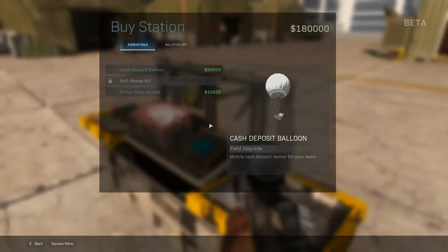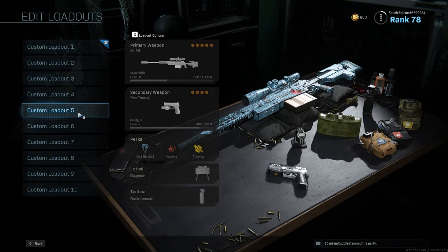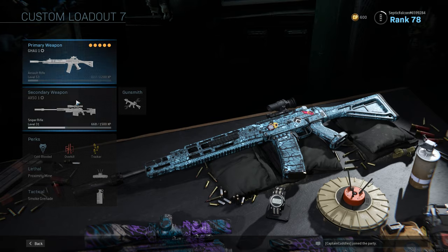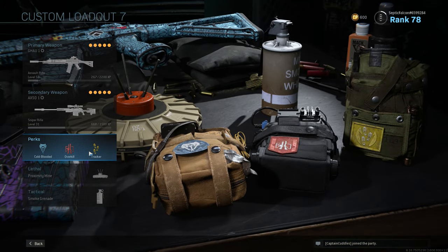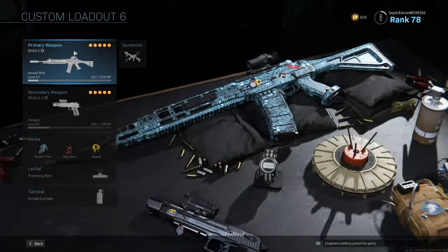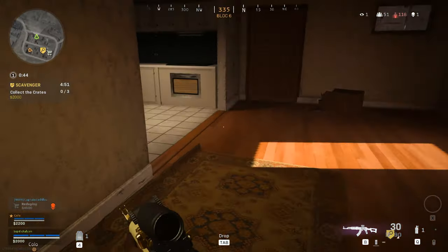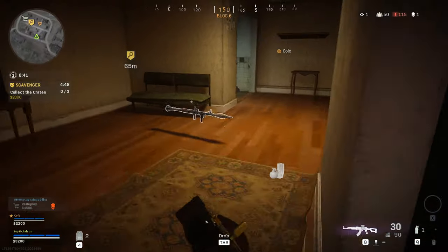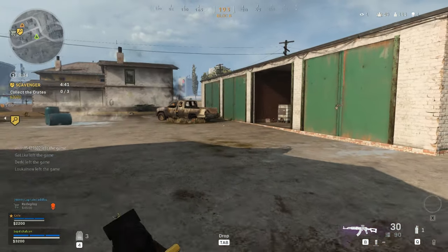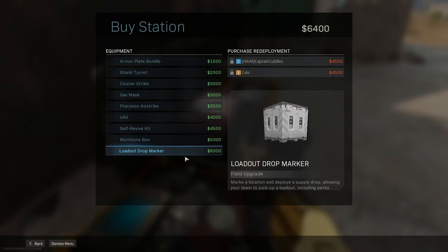In Plunder you're using your own loadouts that you customize in the Gunsmith on the main menu, so make sure you've got the best possible weapon loadouts - your favorite weapons and your best perks. I like to run Ghost, Cold-Blooded, and something bonus so UAVs don't spot you and thermal scopes don't see you as much. Plunder is also great for leveling up your weapons since you have normal respawns - if you die you respawn with your loadout. You can keep going through high-octane areas and level the crap out of your gear.